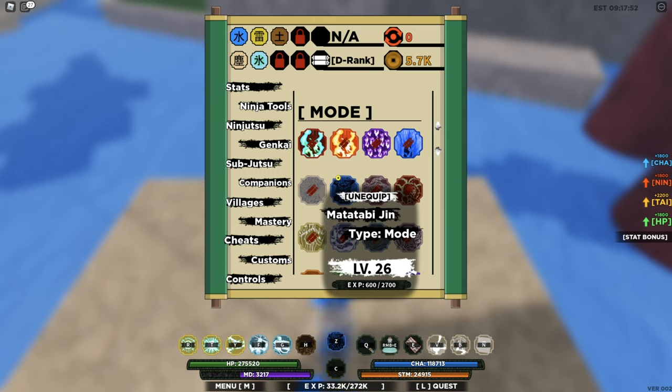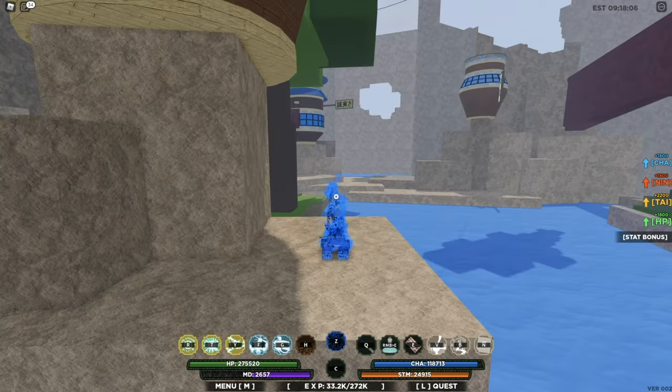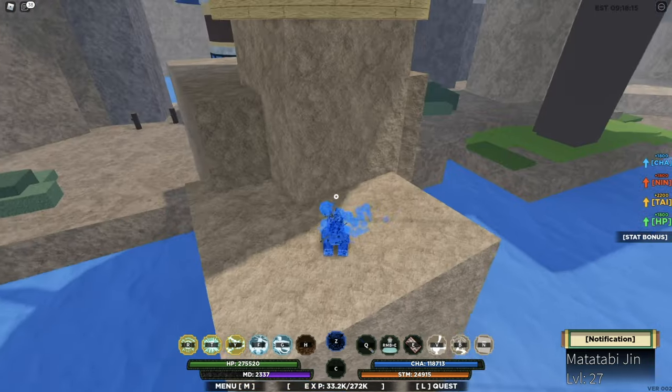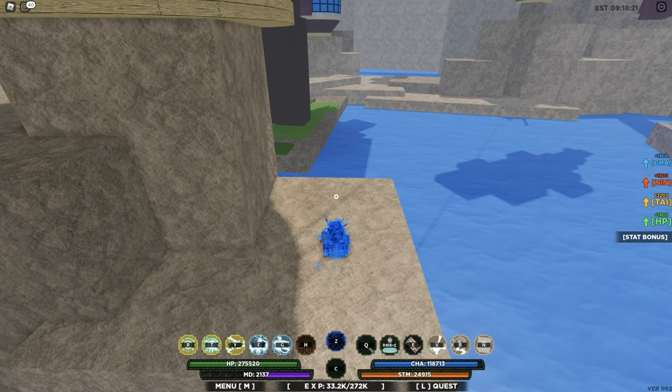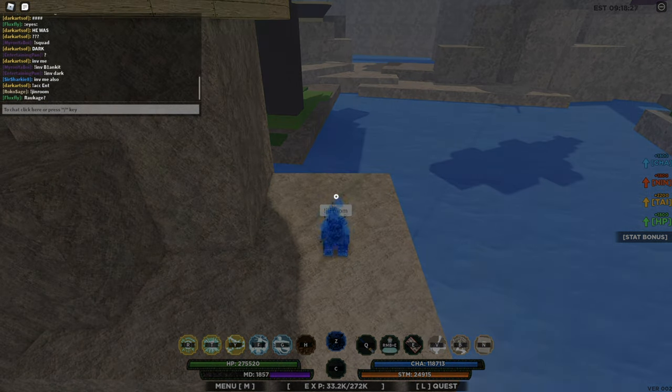I just figured out what that level stands for — the level requirement for this Jinchuriki is level 500, and that other number is the current level of your Jinchuriki. My Jinchuriki is currently leveling up. To level it up, you just activate it and stay in the mode — while you're in the mode you're gaining XP for the Jinchuriki. To see what the Jinchuriki is doing, type '!ginroom' and it'll take you to the room.